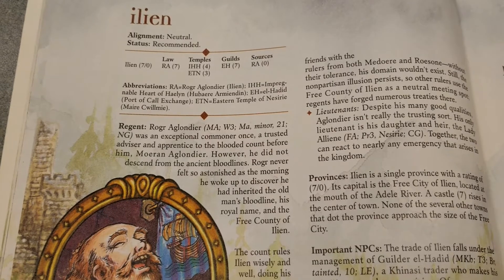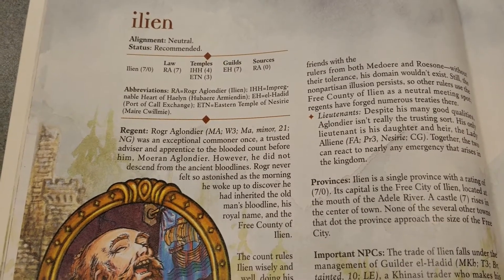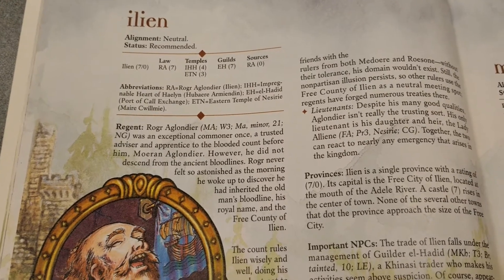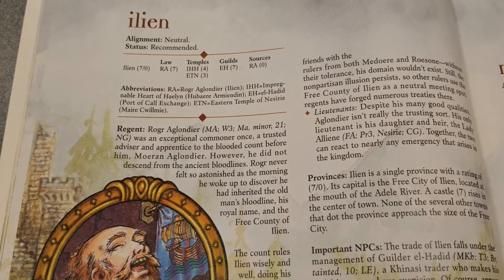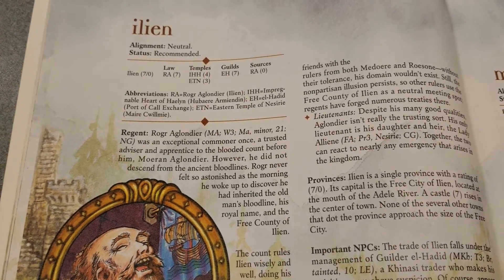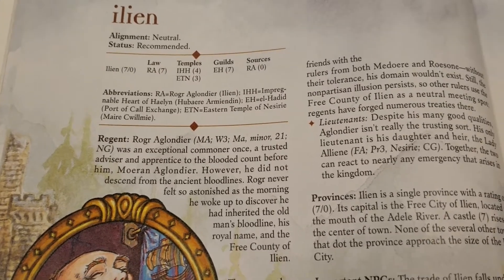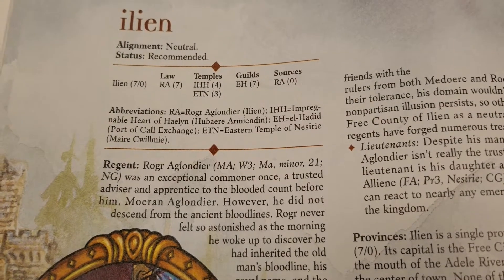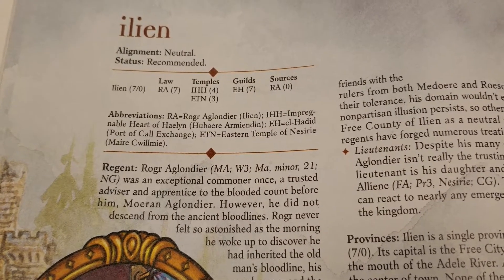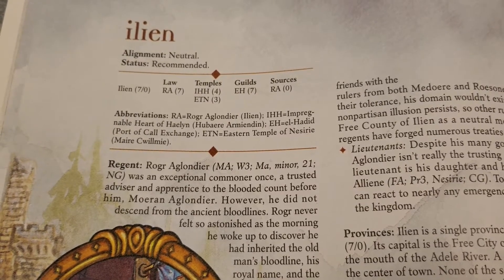Ilion is a country recommended for players, meaning a PC could take this country on and run it. It is essentially neutral alignment, and in many ways, because it is a one-province country or territory, it kind of by necessity has to be true neutral. It's sandwiched in between two countries that are essentially friendly. The former parent country, Diemed, is the major enemy, but let's jump in - it is essentially a very large city with a little surrounding territory, almost like the mini-Switzerland of the south coast.